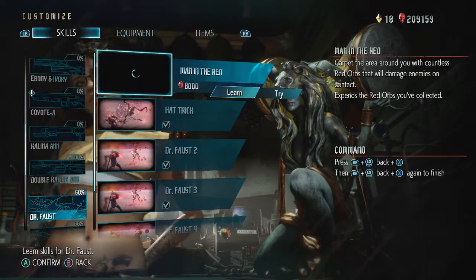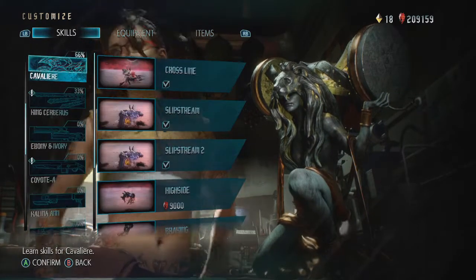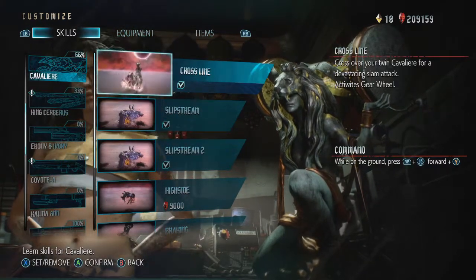The first is Dr. Faust, which is a hat in your firearm slot, and the second is Cavalier, which is a motorbike in your melee slot. Head into the mission, clear the first enemy, and you'll drop down to where the farming begins.